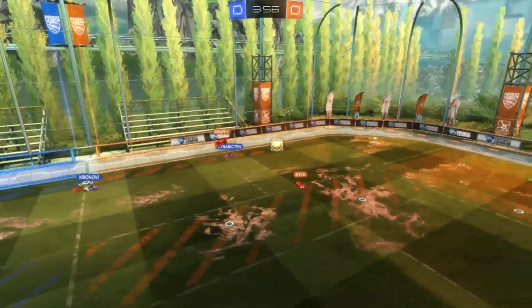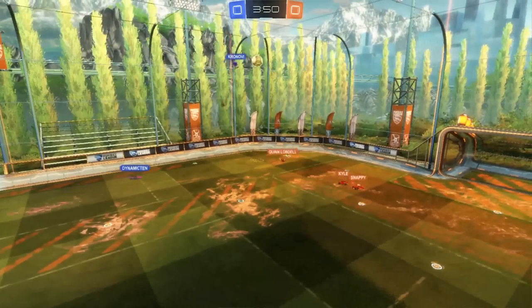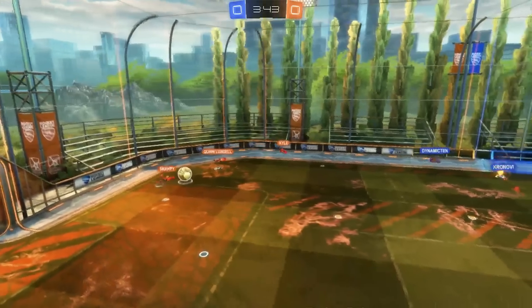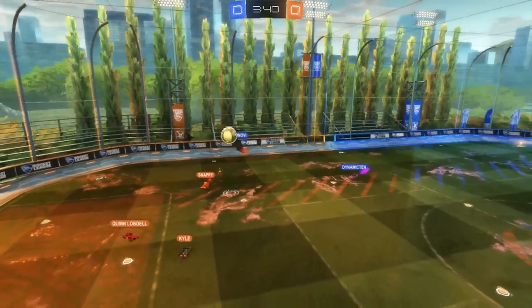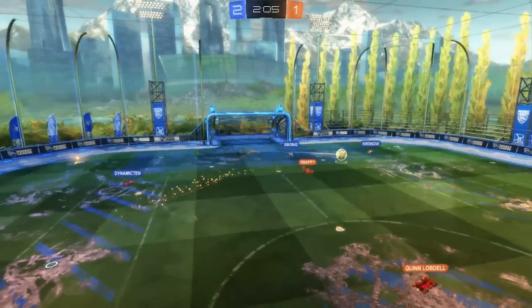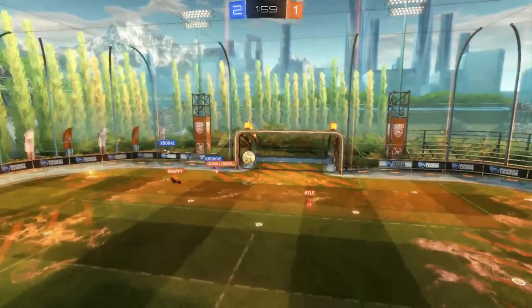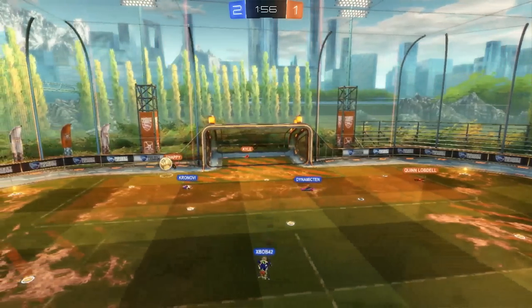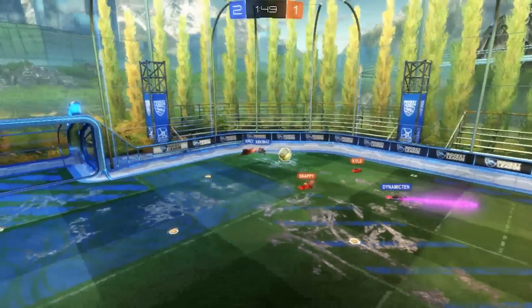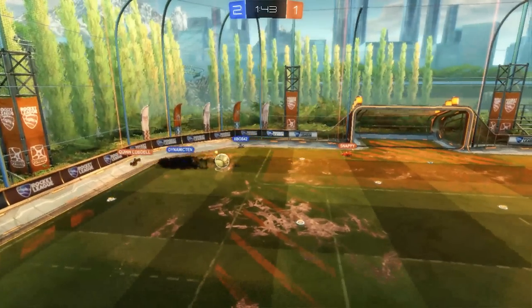But nobody is sitting in goal 24/7. Whenever the ball is on the opposite side of the field, the goalie comes out and starts to move up and play a bit of offense. X-Bob was playing goalie for a while, but he came out when he saw the pass. No more goals are scored after this point in the match, mainly because of both teams' ability to make good clears and really deny shot opportunities. A good defense is one that doesn't let a shot happen, as opposed to just making a good save.